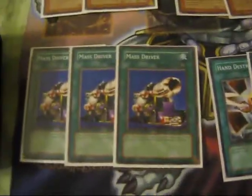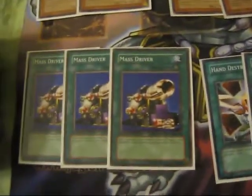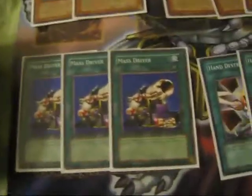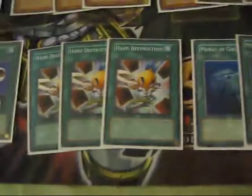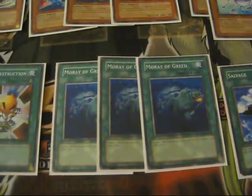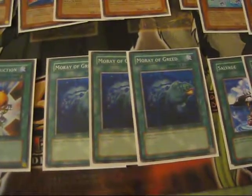Now the spells. You don't have traps in this deck — you don't even need it, you win automatically. Three Mass Drivers — that's what lets you tribute the Ronin Totens and win. Three Hand Destruction — draw out your cards, discard your frogs. Three Moray — these are like Graceful Charity for frogs. You put back two, draw three, draw out whatever you need and dump them later with Hand Destruction or Card Destruction.